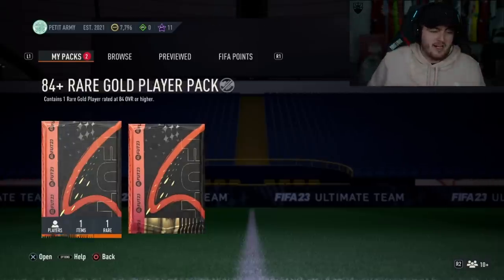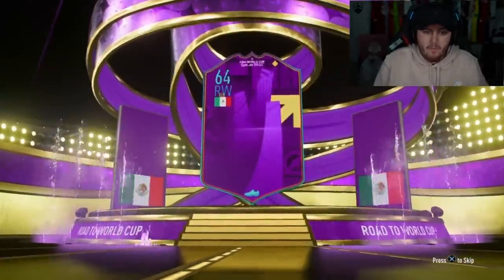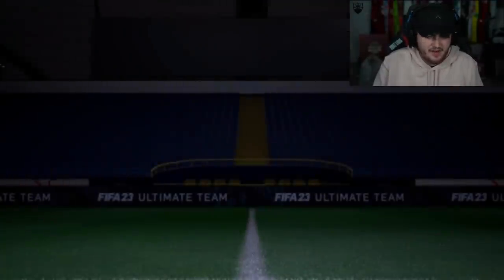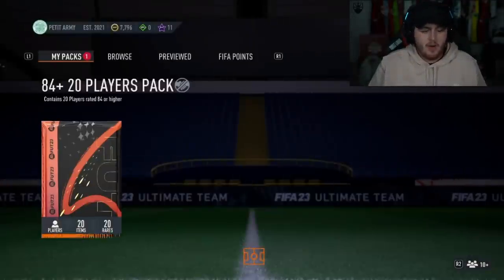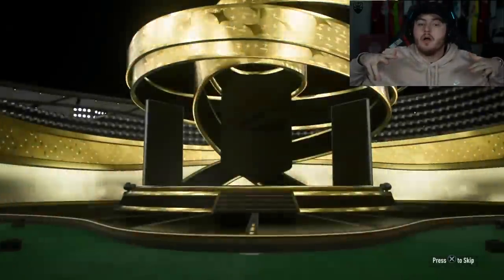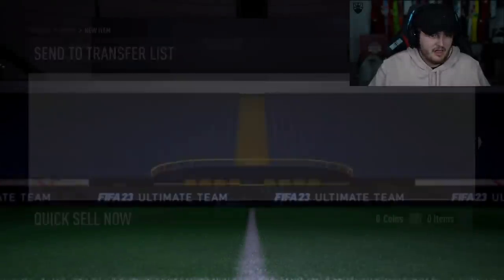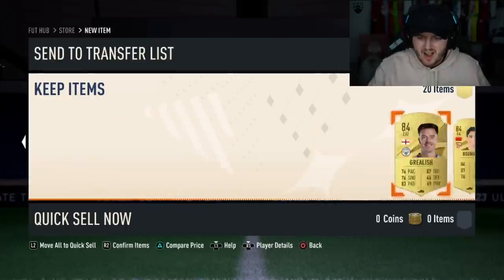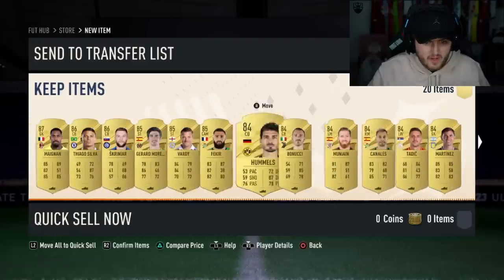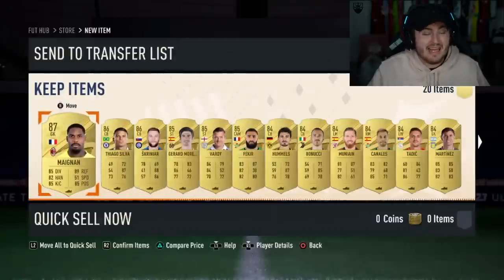84 plus times 21 — we'll do the 84 plus one player pack first. Out of an 84 plus one player pack: Teco/Techito. Here we go, 84 times 20. It's a normal walkout — not what you want to see. French goalkeeper Mike Mignon, 87. That's a very bad start. Three walkouts and 14 84s. Get in the bin, EA.